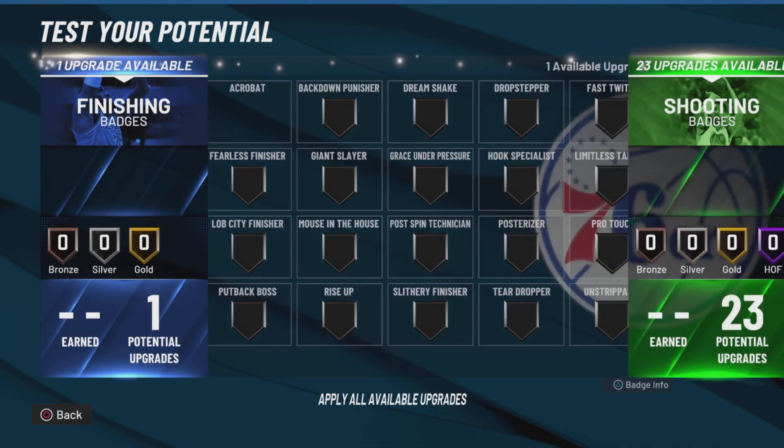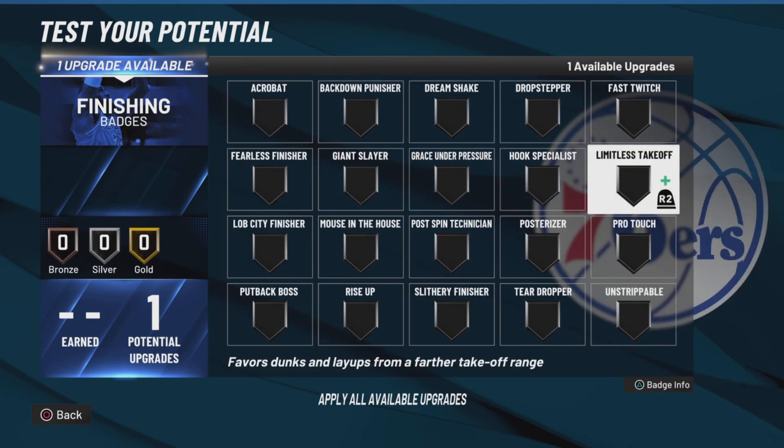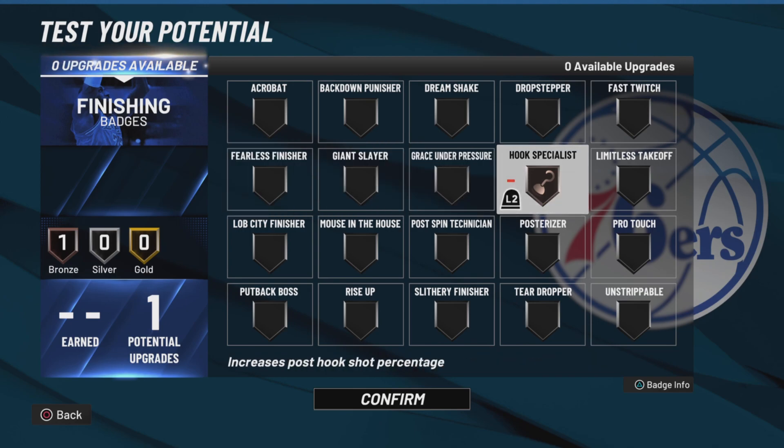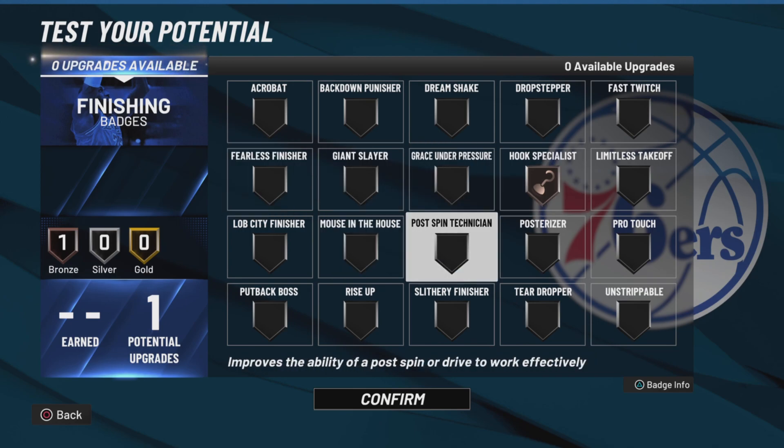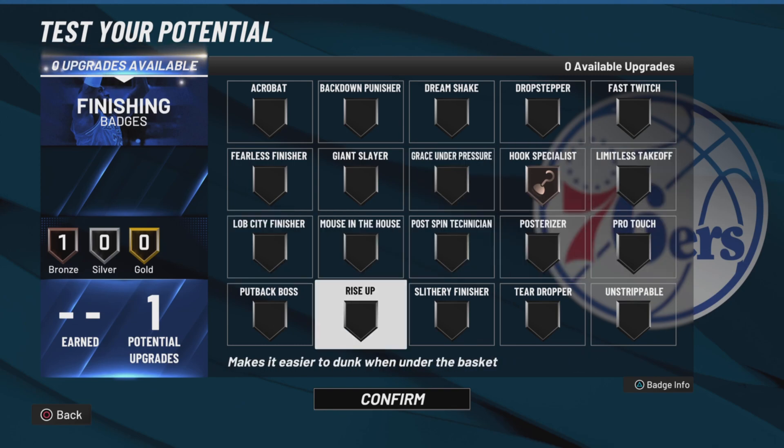Now for the badges. Since I went with the hook, I'm going to use Hook Specialist obviously. But if you didn't upgrade your hook, then run maybe Lob City, or Fast Twitch, Rise Up, or something like Limitless.